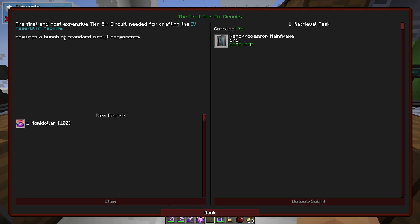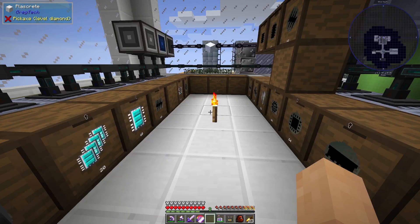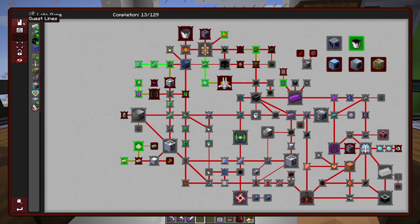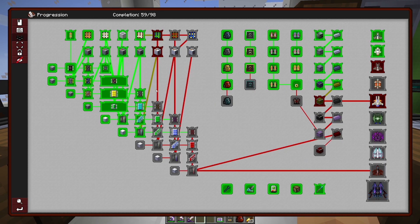That's the one. First and most expensive tier six circuit needed for crafting the IV assembling machine — really? No, it's the circuit machine. Pretty sure, because I already have the assembly machine. So yeah that's the thing. Okay there we go — and we've got LUV circuits.